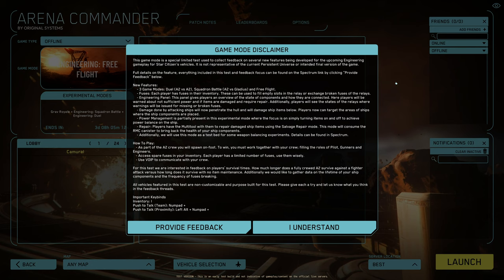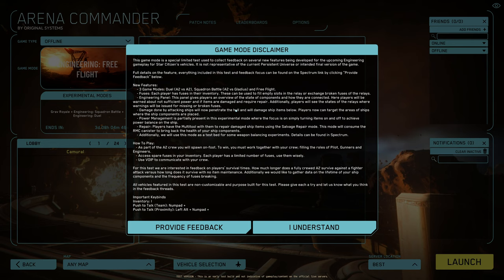Engineering Panel — this panel gives players an overview of the state of components and how they are connected. Here players will be warned about insufficient power and if items are damaged and require repair. Additionally, players will see the states of the relays, where warnings will be issued for missing or broken fuses.